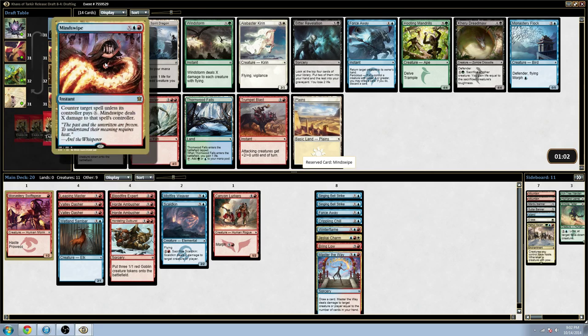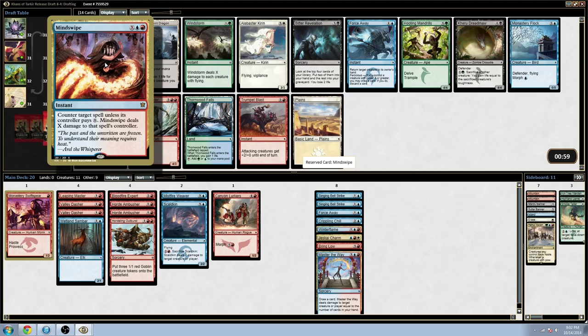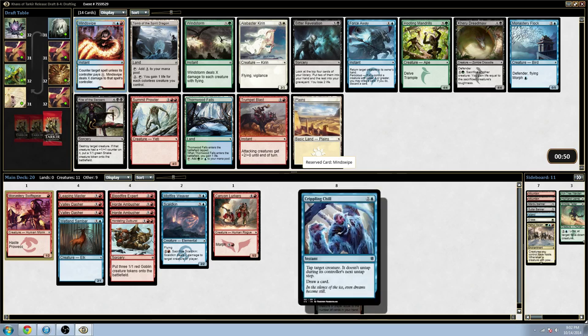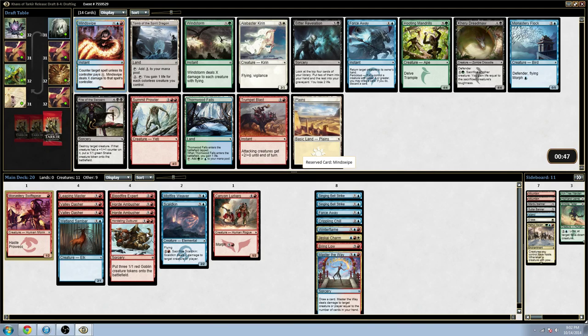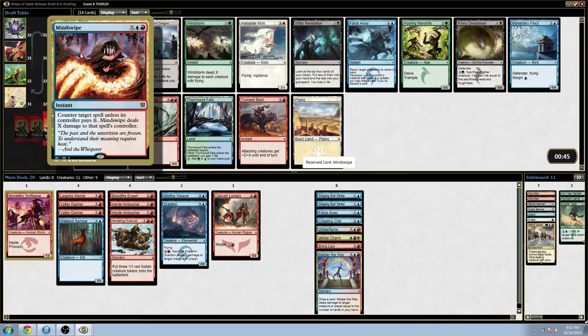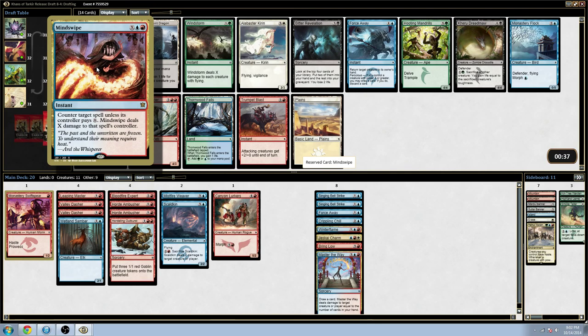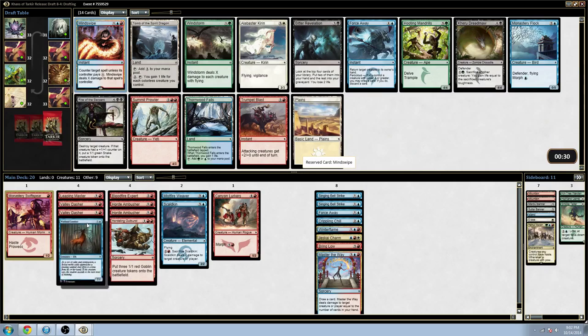Mind Swipe — normally I hate this card, but it can actually be a decent finisher, especially since I'm just Red-Blue. I'm going to take it and definitely try it out. I haven't played with it before, but I've theorized that it's good in aggressive decks that need a way to close out the game. It's not really good in any other case, and this is the situation to try it out — we'll see how it goes.